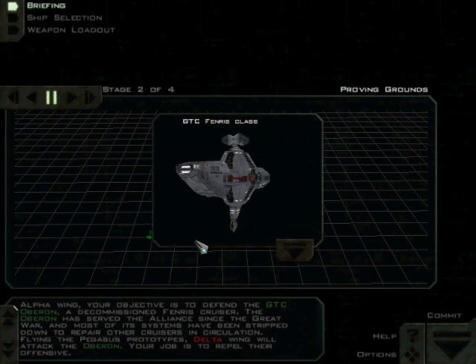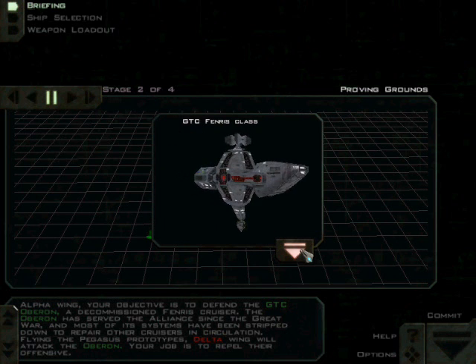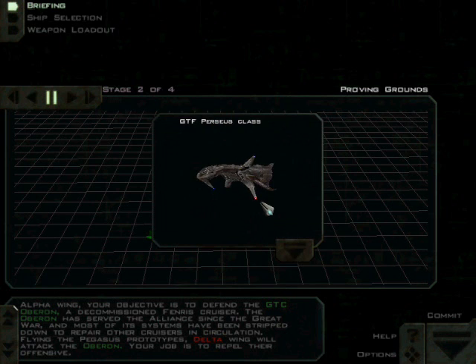Alpha Wing, your objective is to defend the GTC Oberon, a decommissioned Fenris cruiser. The Oberon has served the alliance since the Great War and most of its systems have been stripped down to repair other cruisers in circulation.